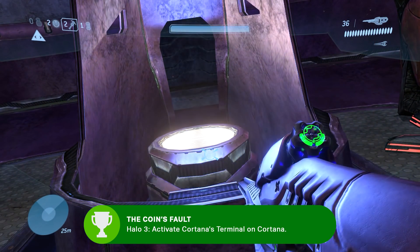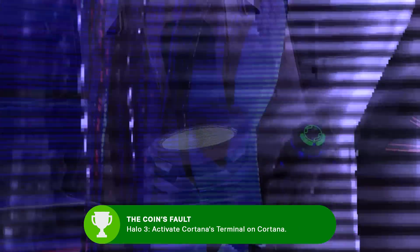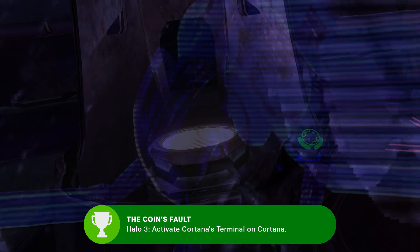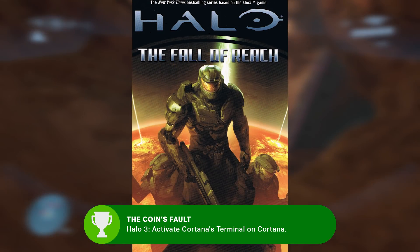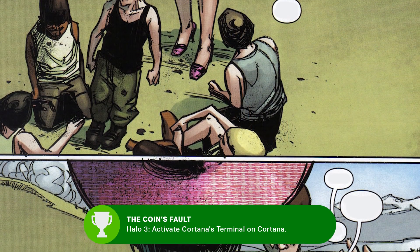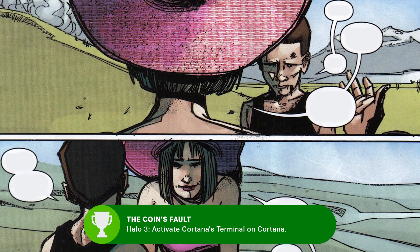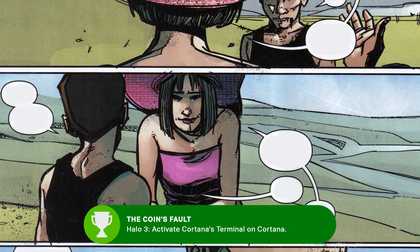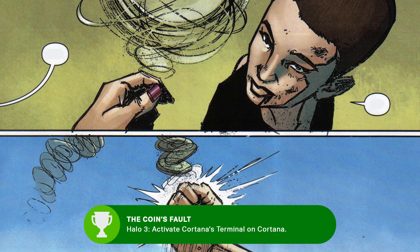The eighth terminal, aka the Cortana Terminal, will get you the Coin's Fault achievement, which is a line Cortana says in the terminal itself: 'It was the Coin's Fault. I wanted to make you strong, keep you safe.' That line is itself a reference to Halo: The Fall of Reach and the first meeting between Dr. Halsey and John, the future Master Chief. Halsey flips a coin and has John call the results as a test to see if he's fit to join the Spartan II program. John grabs the coin out of the air, calling the result as he does.